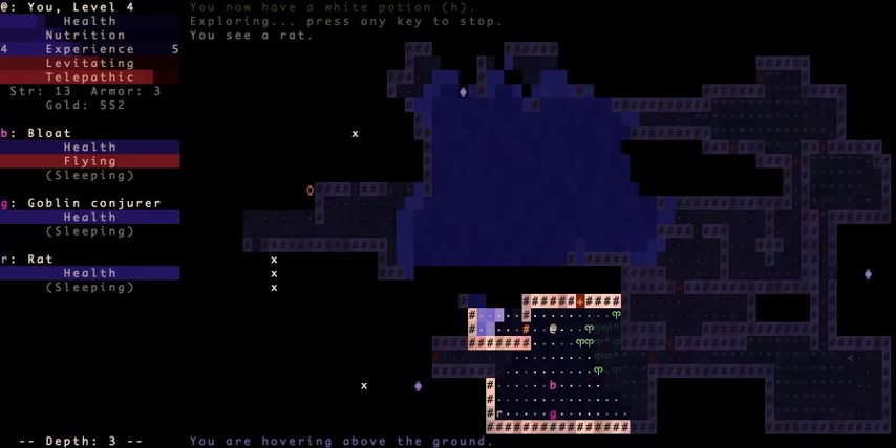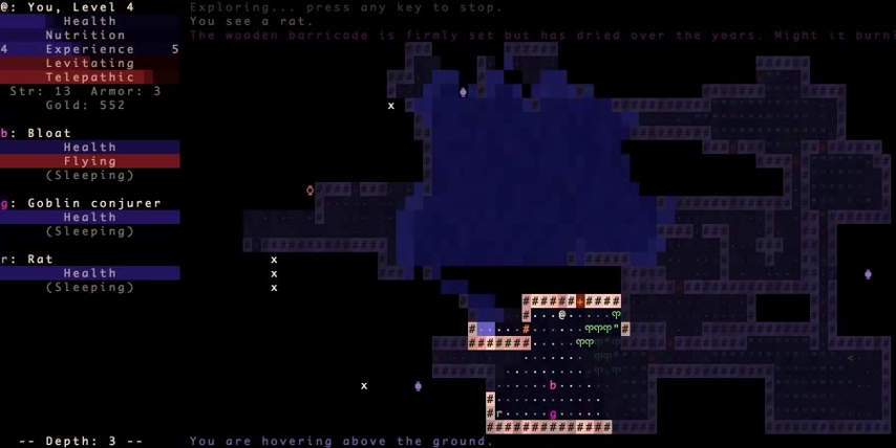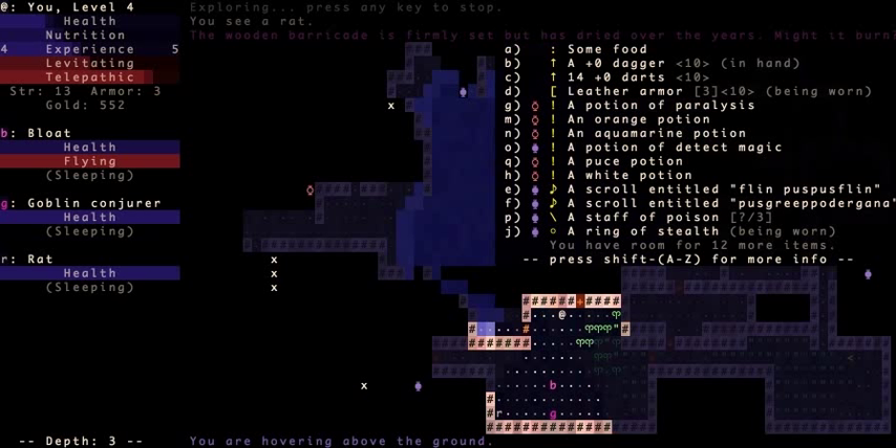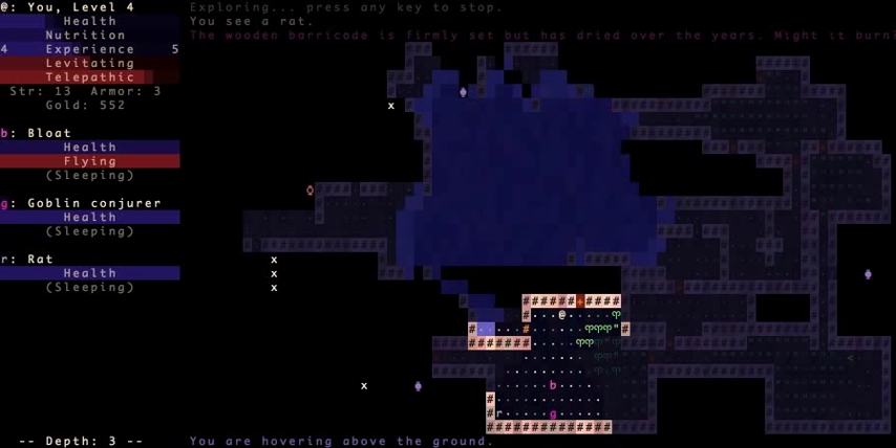There's a wooden barricade here — the game asks 'might it burn?' So somewhere on this level there's going to be some item that creates fire. It could be the puce potion I picked up, because it could be a potion of incineration — which is a bad potion — but I don't want to figure that out quite yet.